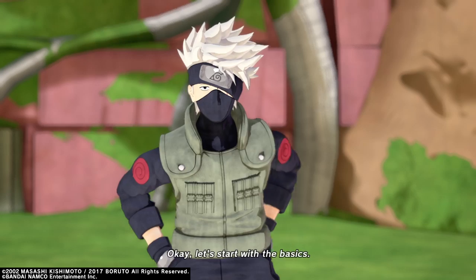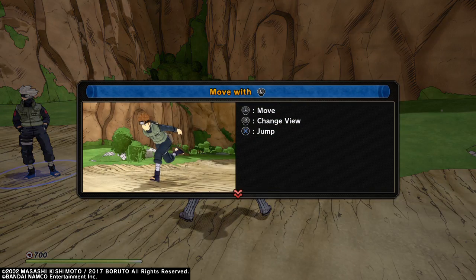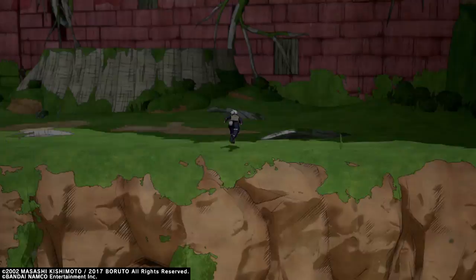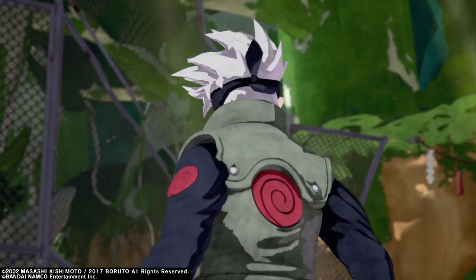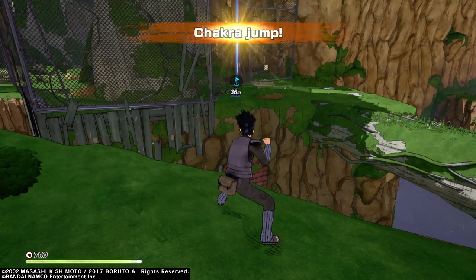Okay, let's start with the basics. First comes movement — try moving over towards me. Alright, so: move, view, and jump. Next is wall running — try running up that cliff. If you run straight toward it you'll be able to run up the side of it. Alright, I just ran up it. Good, looks like you know how to control your chakra properly. Now for chakra jumps — hold R2 to charge chakra in your legs, then release R2 to perform a chakra jump. It allows you to jump higher and farther than normal.